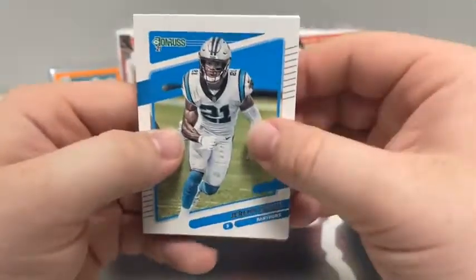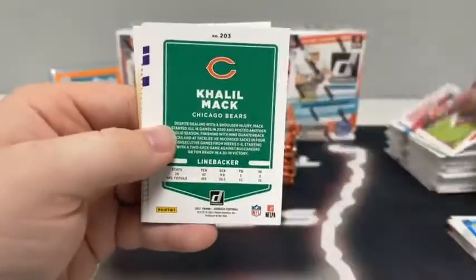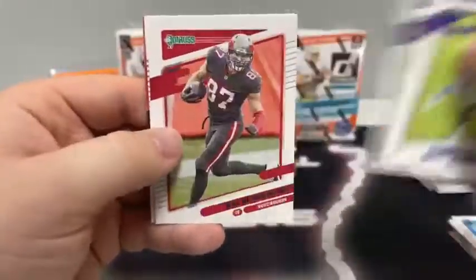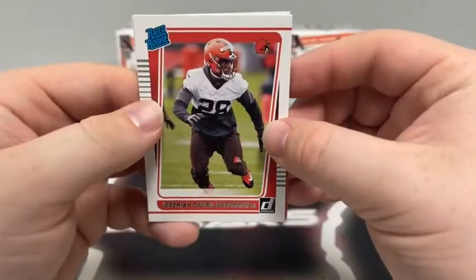Pack number two: Jeremy Chinn, Robert Woods, Patrick Mahomes, Khalil Mack for Chicago, Mark Andrews, Patrick Peterson, Rob Gronkowski, and a rated rookie of Jeremiah Owusu-Koramoah for the Cleveland Browns.